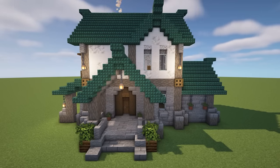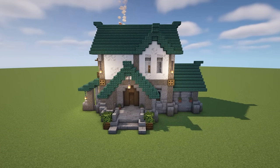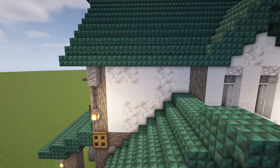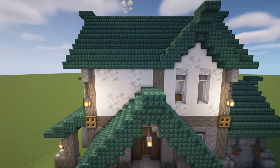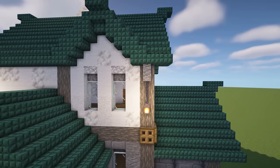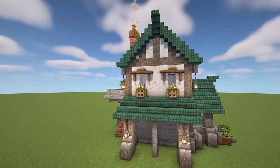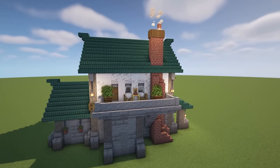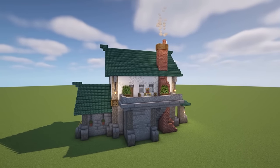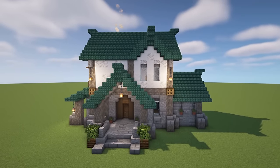This is exactly why I say color choices can make or break a build — look at the difference this makes, and yet it's exactly the same building. We've got dark prismarine for the roof, white wool, calcite, and white concrete powder for the walls creating a really nice weathered look. The fences have been changed for andesite walls, the pillars changed for acacia logs, and the bricks at the back blend really nicely with the white and green roof.